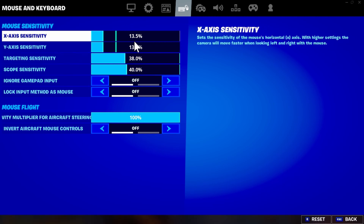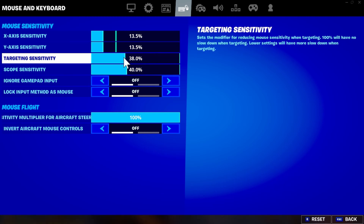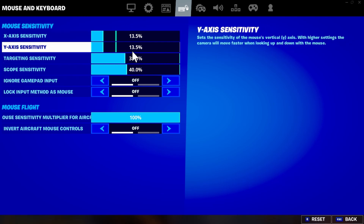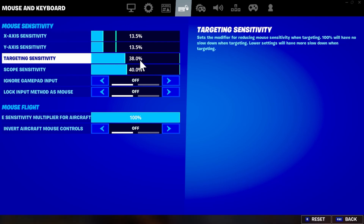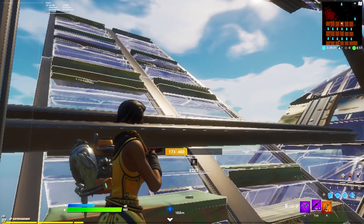For 800 DPI I'd suggest around 6 to 10. For 400 DPI I'm doing 13.5 — I wouldn't suggest copying this exactly if you struggle with high sensitivity; maybe try 12 percent instead. For target sensitivity I'm at 38 and I'd suggest staying in the 30 to 50 range, with around 40 being a solid choice.